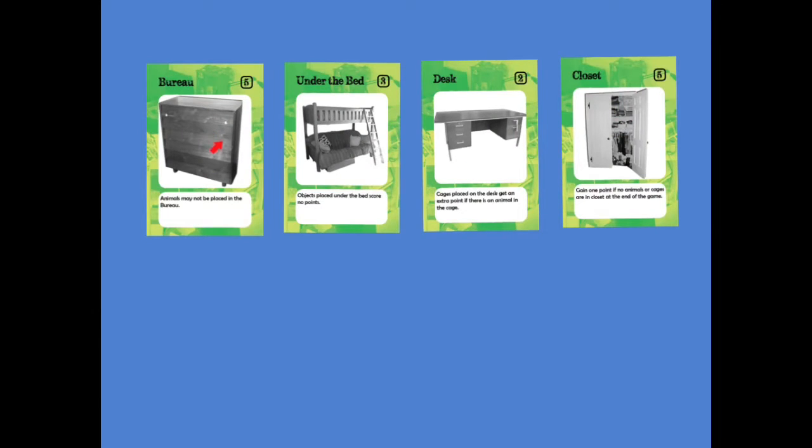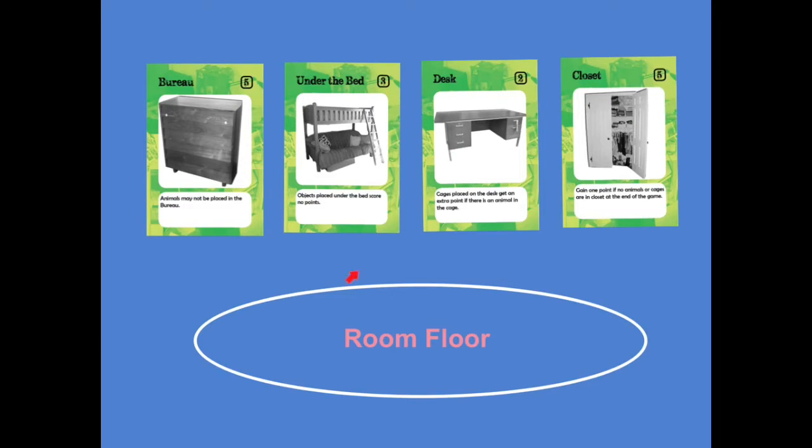Three to five players compete to put away whimsical objects and sabotage the efforts of their siblings. Each player starts with a bureau, under the bed, a desk, and a closet. The number in a box indicates how many objects can be placed inside one of these pieces of furniture. The area underneath these cards is called the room floor.